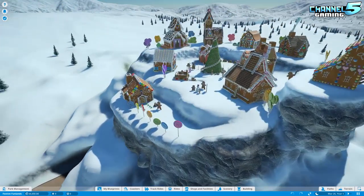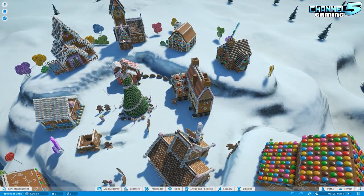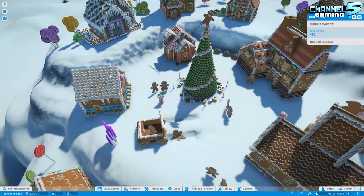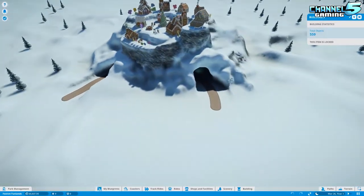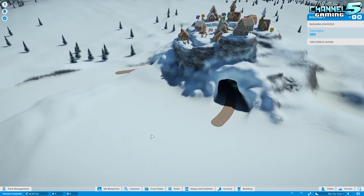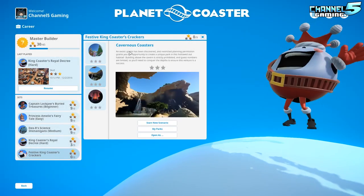The items in this scenario are locked since we're in career mode, so the map would be better played in challenge mode where you can actually put shops inside these gingerbread structures. Let's move on and look at Cavernous Coasters, and then we'll go into sandbox mode to look at all the new content.